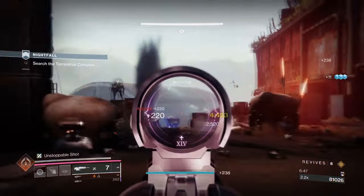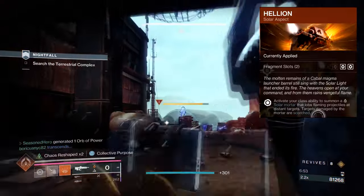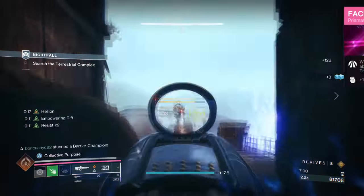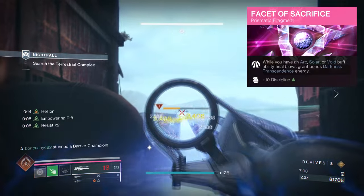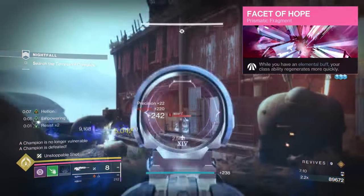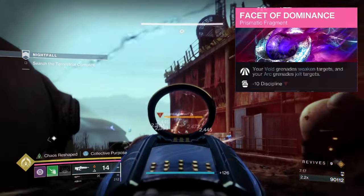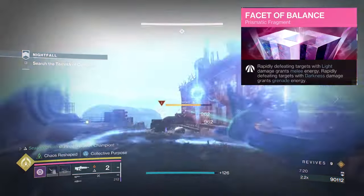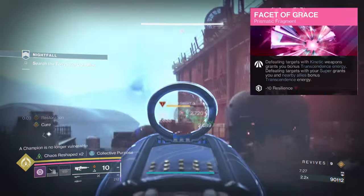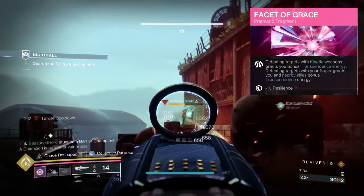For aspects and fragments, we have the following: Feed the Void, where defeating targets with any ability kills will activate Devour; Helion, where activating your class ability will produce a solar mortar that fires flaming projectiles at distant targets and scorches them; Facet of Sacrifice, where while you have an Arc, Solar, or Void buff, ability final blows will grant bonus darkness transcendence energy; Facet of Hope, where while having an elemental buff, your class ability will regenerate faster; Facet of Dominance, where your Void grenades weaken targets and Arc grenades jolt them; Facet of Balance, where rapidly defeating light targets grants melee energy and rapidly defeating dark targets grants grenade energy; and Facet of Sacrifice, where defeating targets with your kinetic weapon or super grants you and allies bonus transcendence energy.